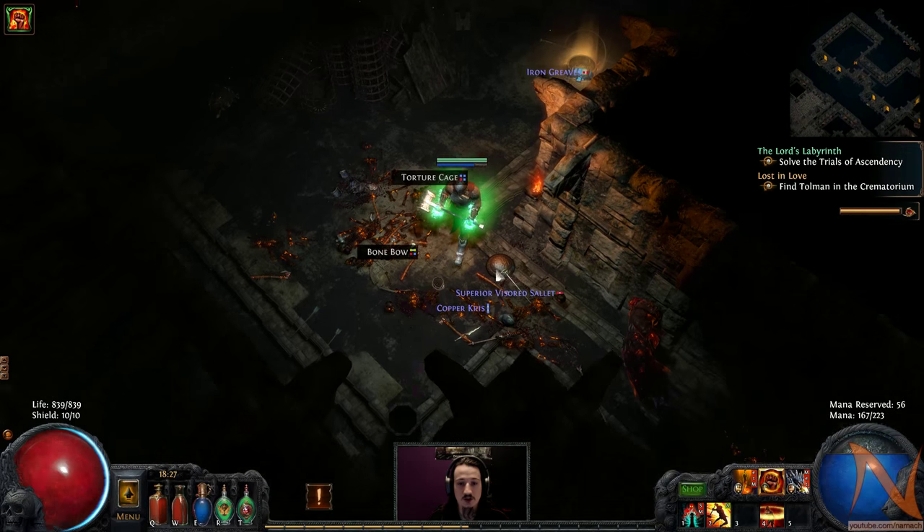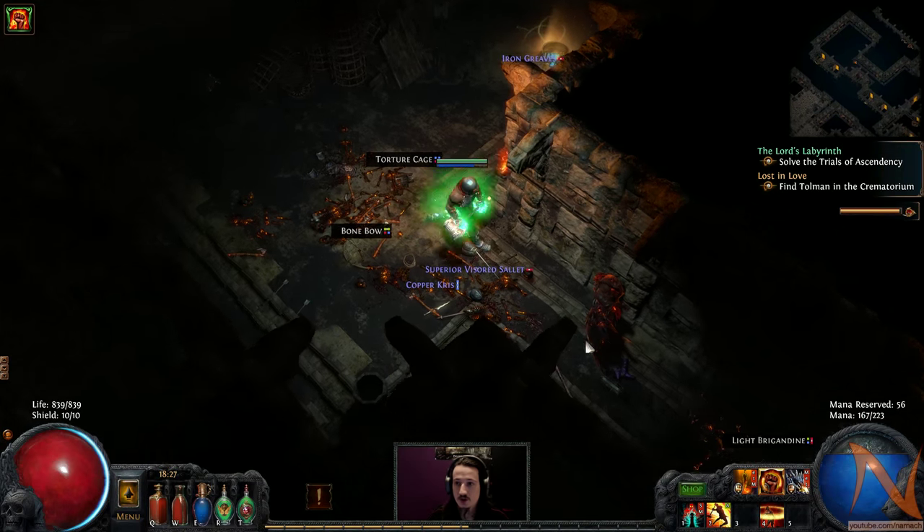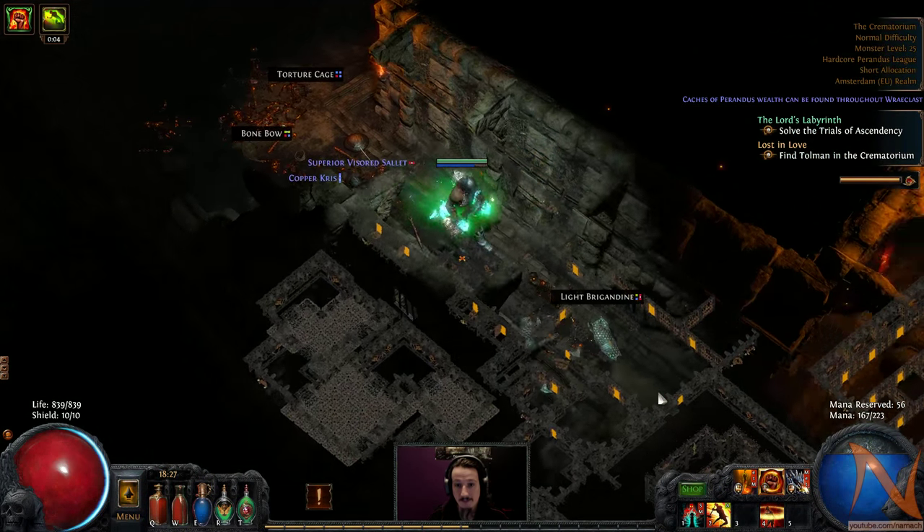Let's see — Iron Grief, that's of course a downgrade. Visor salad — yeah, that's still not better than what we got. And these are just side areas. Let's move up there.